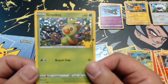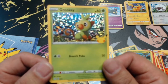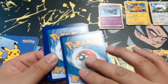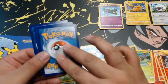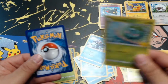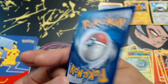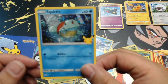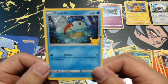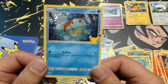Grookey is my starter Pokémon of choice for Pokémon Sword and Shield on the Nintendo Switch, so I'm happy to have it as a hollow. Pack eight: Oshawott, Popplio, Bulbasaur — very cool — and our hollow card is a hollow Squirtle! We pulled this last time too, so now we have a second hollow Squirtle. Fantastic, I'll take it.